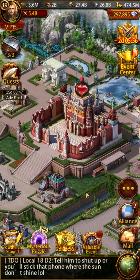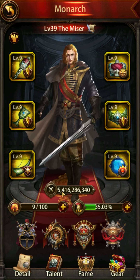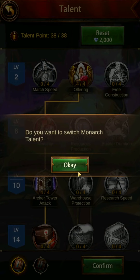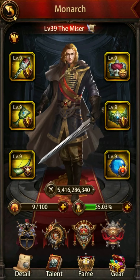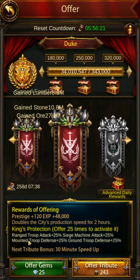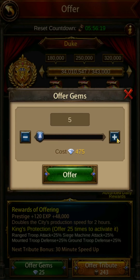Now back to the top 5 PvP siege general list. The considerations made for the selection of these generals are siege attack, siege defense, siege HP, march size, and in some cases unique attributes such as debuffs. Since this video is focused on the usage of these generals as the primary, it will consider general ascension and specialty.